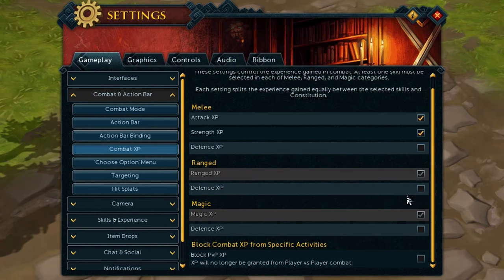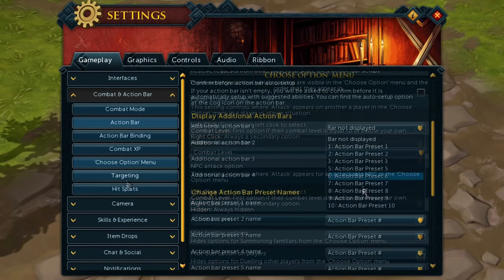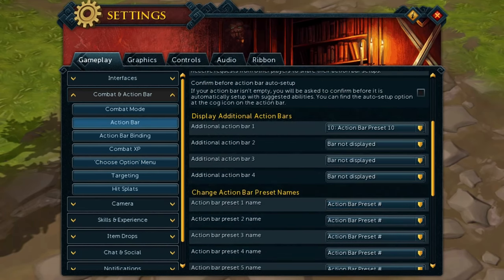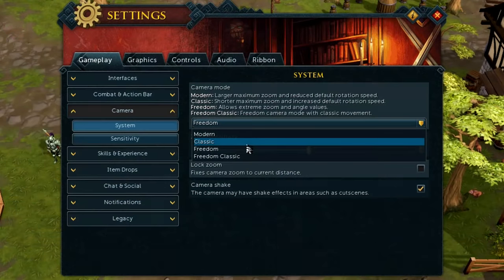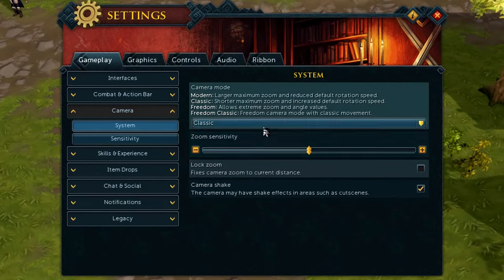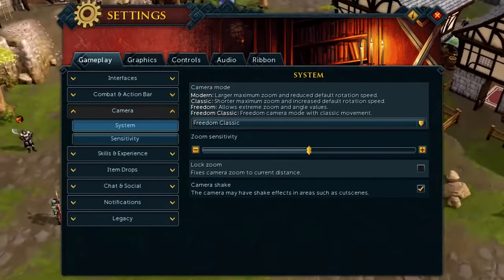Also take a look at what kind of experience you gain per combat skill, as this can be changed. Perhaps display an extra action bar, which can be used to drag and drop items on top of and key bound to quickly use or drop items when skilling. And finally, perhaps a very important one, the different camera modes — whether you like to zoom out more, prefer the classic look, or prefer the freedom look. Just play around with it and see what you like.